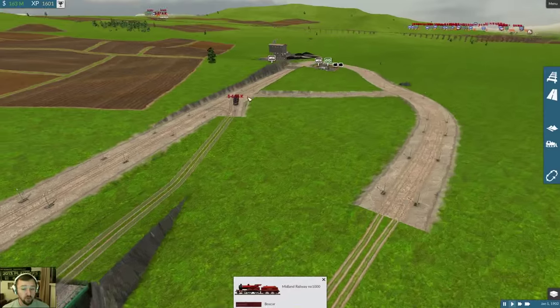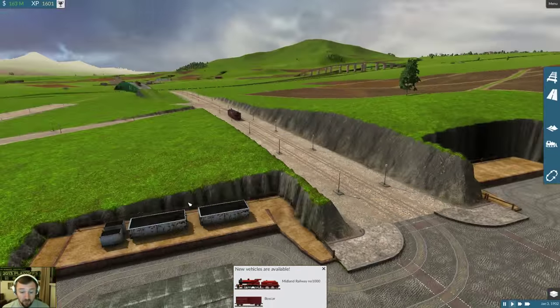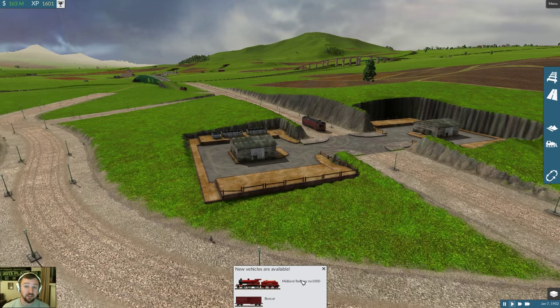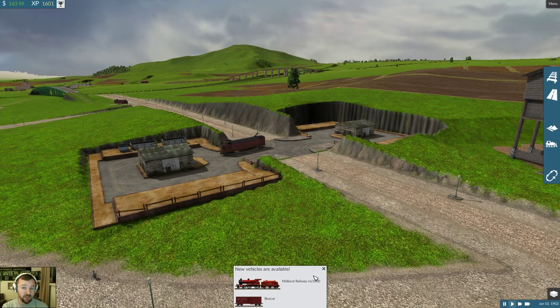These things pick up 50 each. 1902 - that's the next thing I'm talking about. This is kind of the 1901 to 1902 episode. We now have the Midland Railroad - Railway Number 1000. That's another mod we're going to have to add.